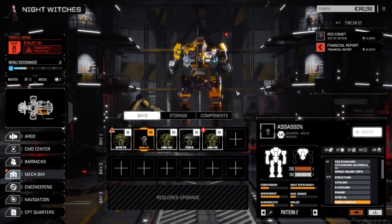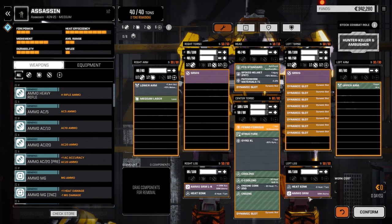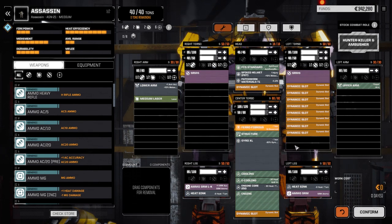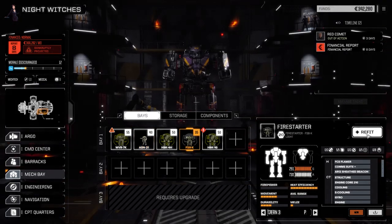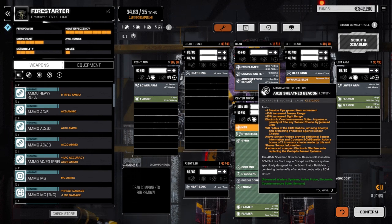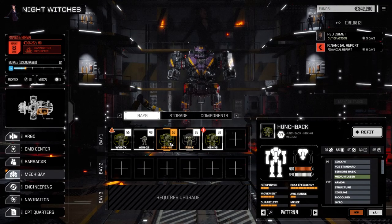I redid the Assassin - wasn't happy with how it was loaded out with the machine guns. We dropped two SRM6s in it. We have some accuracy ammo and regular ammo - we can switch between them, but we'll be firing mostly accuracy ammo until we run out. We've also got one medium laser left in case we run out of ammo, just a little extra firepower. The Fire Starter now has five flamers in it plus the NSS and the AR-12 sheath beacon, making it a dedicated overheater.